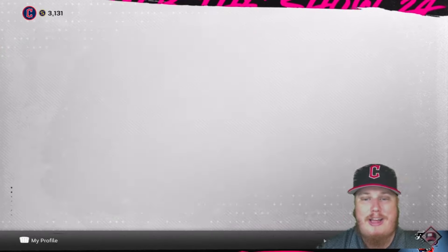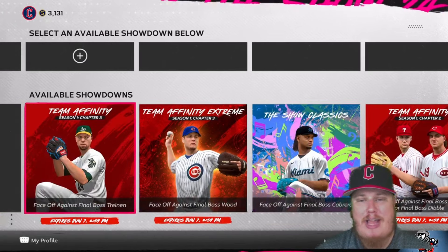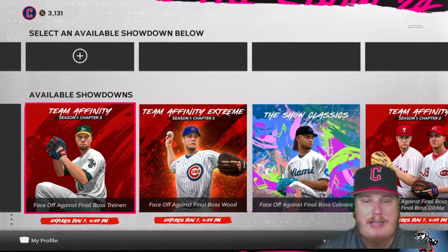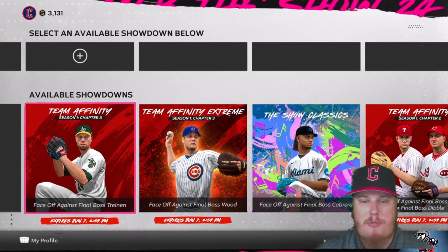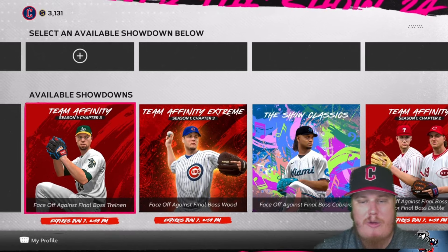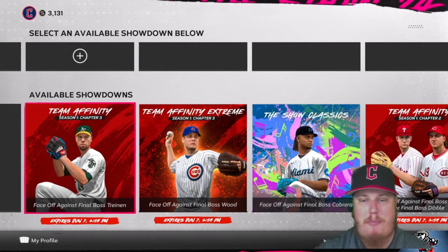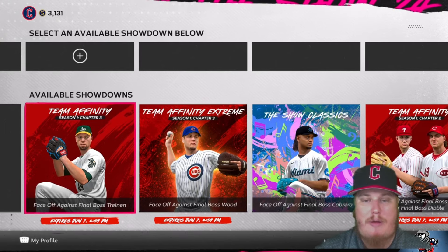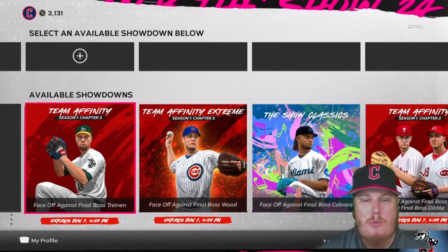What are you liking about Chapter 3's Team Affinity? Let me know in the comments — which pitchers have you liked, how have you been grinding, whether you've been rocking conquest or showdowns? I've kind of mixed and matched — done conquest a couple times and played the showdowns a couple times as we're grinding through teams and building squads. I'm interested to see how you guys are feeling.